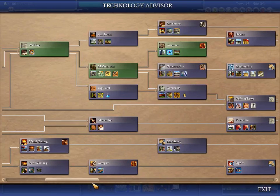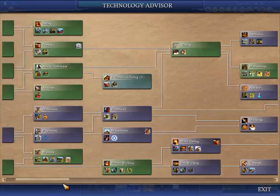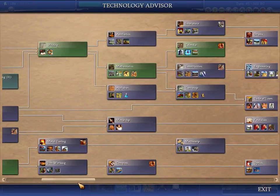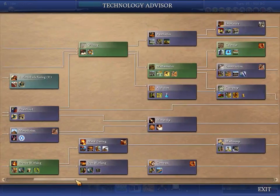I think I need to do that because I am running out of things to build. I can't research currency now — that would take me longer still, to save the gold to research that. And it would be riskier because so many people could have horseback riding.